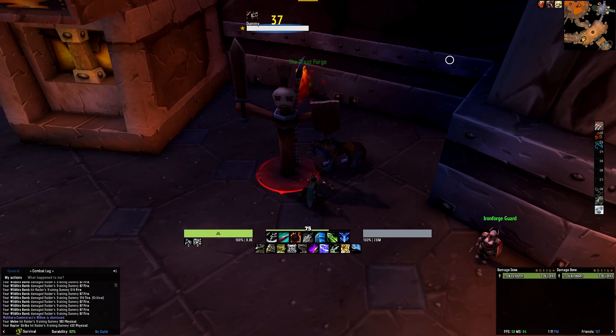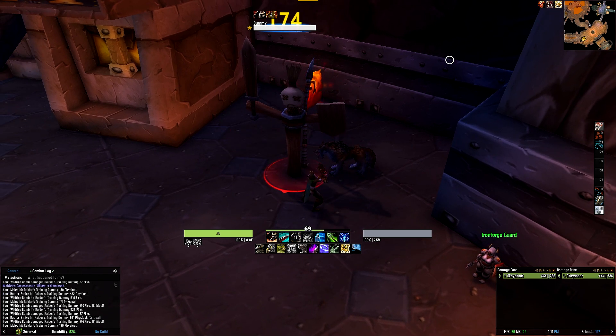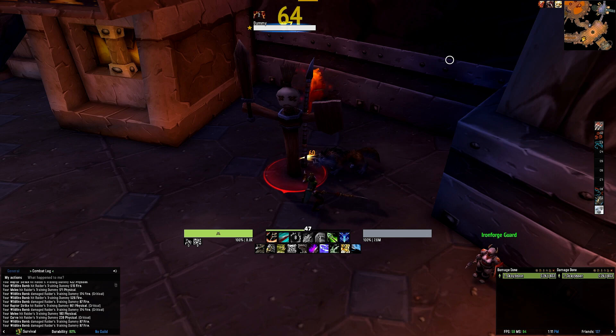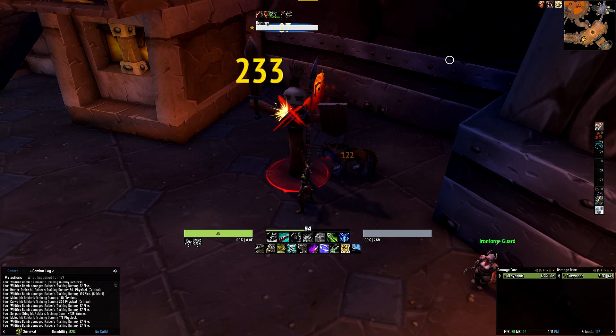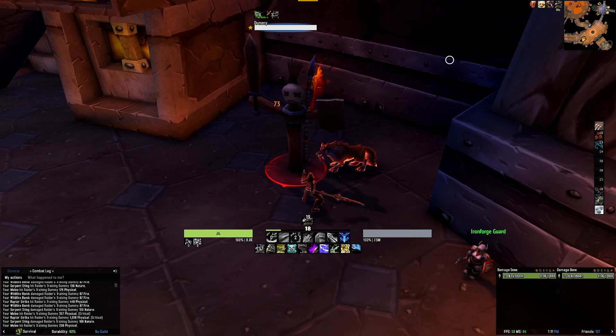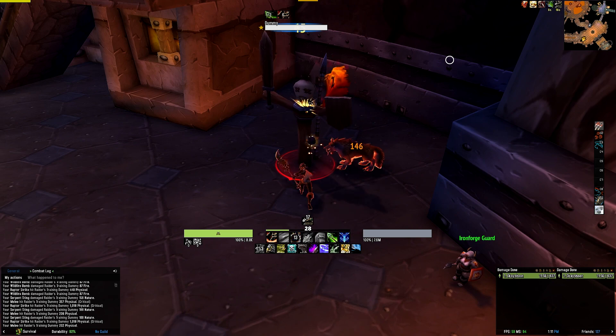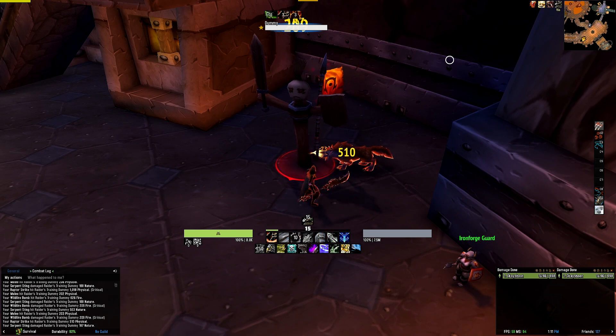Similarly for the Survival Hunter, the top row tracks your rotational abilities, and when they are on cooldown the icons will be desaturated and greyed out. The key abilities tracked here are the two charges of Wildfire Bomb, Kill Command, Raptor Strike, Carve, Serpent Sting, and Kill Shot which glows when usable. It rounds off with your covenant abilities that change based on your covenant.